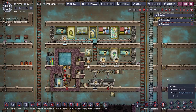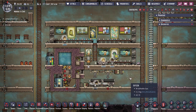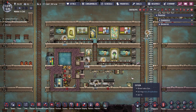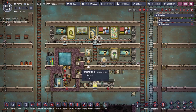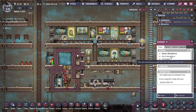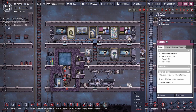Hey guys, Legit City here, and today we're going to be talking about food storage in Oxygen Not Included. If you guys are coming back from playing the vanilla game, the food preservation mechanics have changed. Back before, all we needed was a sterile atmosphere to stop the food from decaying — that was all we needed.